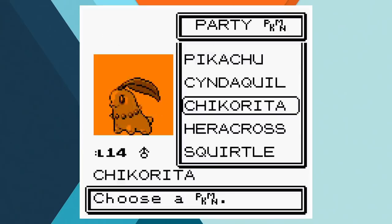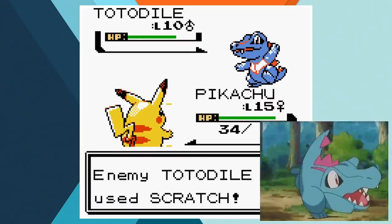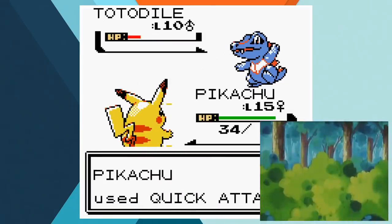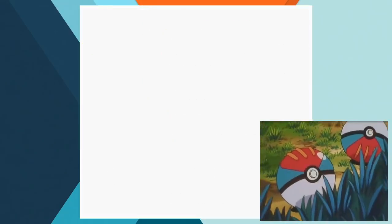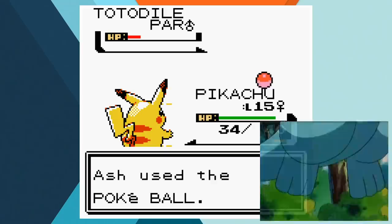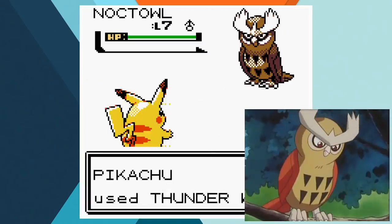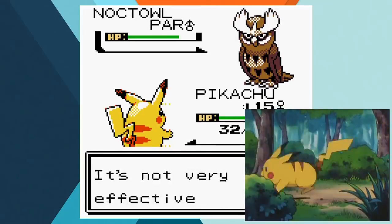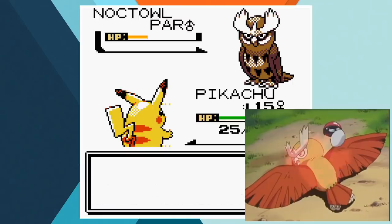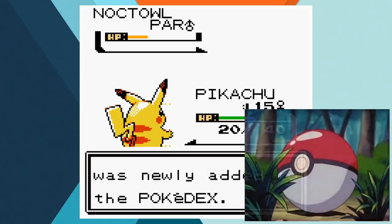At this point we have to say goodbye to Heracross, who's sent to Professor Oak's lab, and Squirtle, who rejoins the Squirtle Squad. On Route 34 Ash finds a Totodile and, as he's now lacking a water type, decides that it'll be a perfect replacement for Squirtle. Although I couldn't manage to catch it in a lure ball, so this entire challenge is basically a complete failure. In Ilex Forest, Ash meets a shiny Noctowl and after battling it with Pikachu, he adds the flying type to his team. I tried to find a shiny variant of Noctowl but unfortunately we're going to have to continue the run with this bog-standard one.